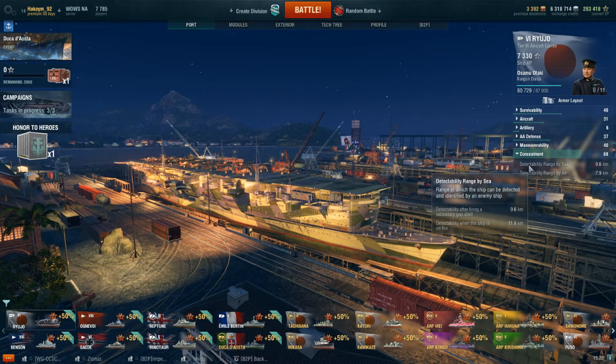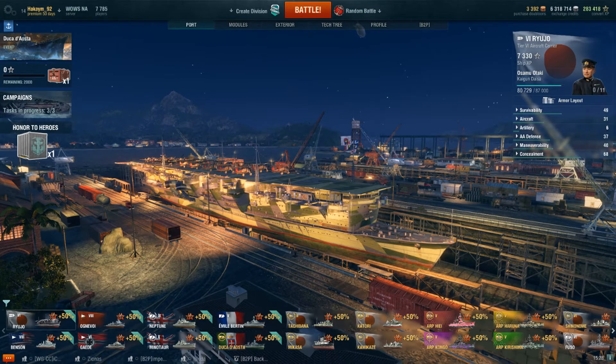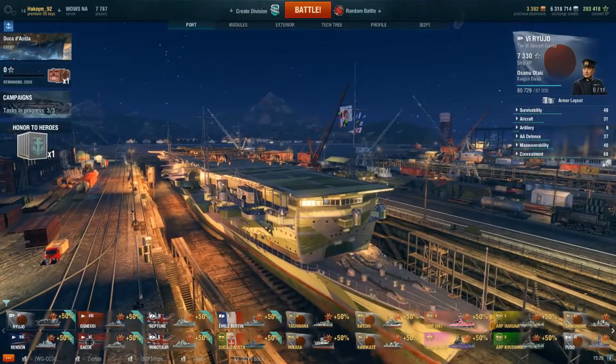Detectability range by sea is 9.6 kilometers. When on fire, you're detected out to 11.6 kilometers, so fires are very damning — especially if a destroyer that was spotting you gets taken out but you get set on fire and a cruiser is two kilometers behind, they're going to spot you. Detectability range by air is 7.9 kilometers. The Ryujo has fairly decent detection, so you're still able to stay hidden unless you get caught flat-footed.